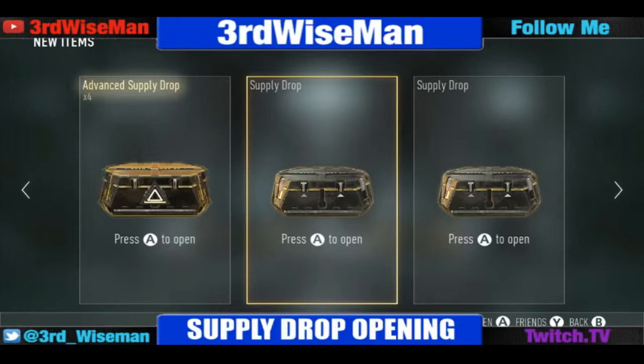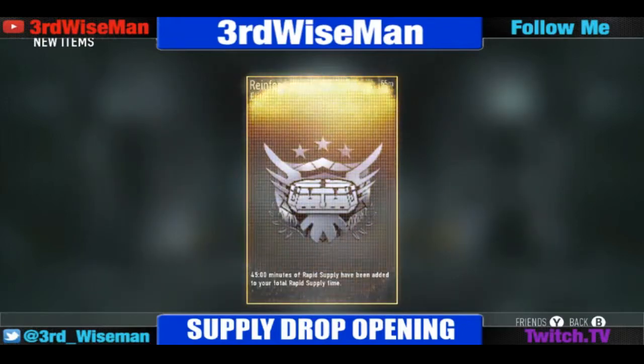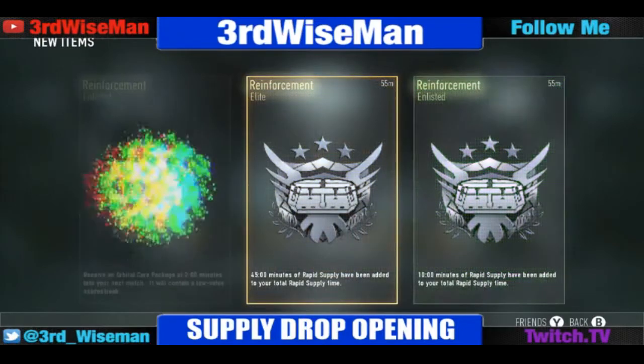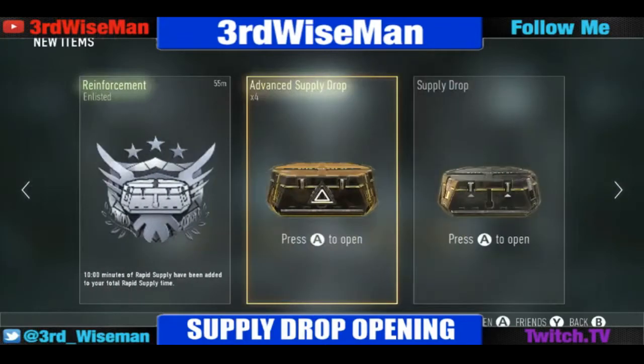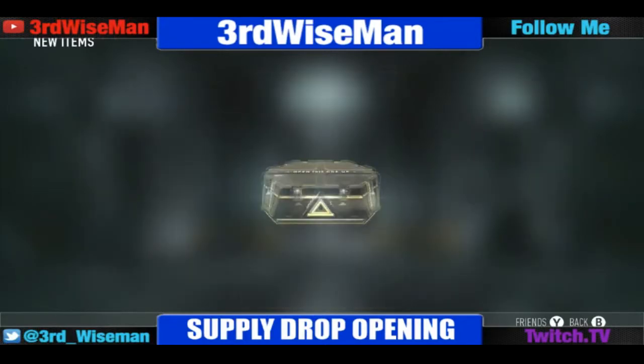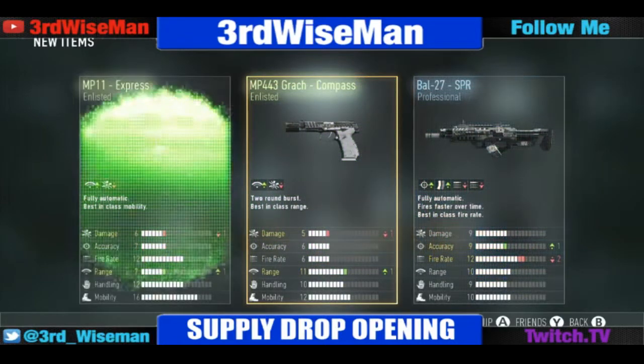Opening up our first one here — we got three reinforcements. All right, so we got 45 minutes of rapid supply, 10 minutes of rapid supply, and an orbital care package. Now we're moving on to an advanced supply drop.